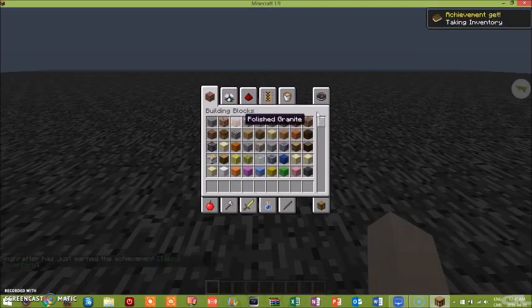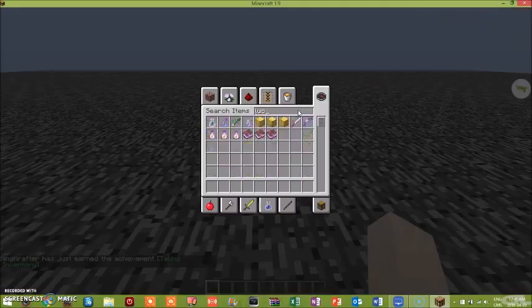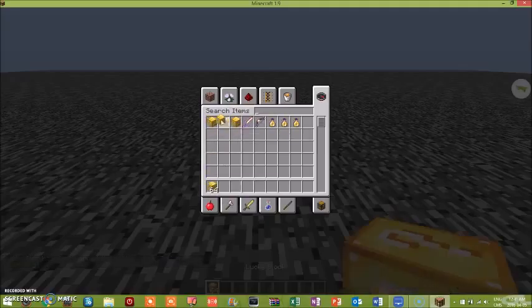I'm going to open up the inventory and store your lucky block, extra lucky block, and a really lucky block. I'm also going to use the unlucky block, and I'll give a demo of the potion.